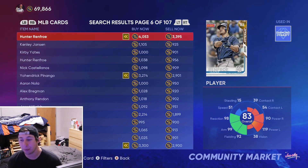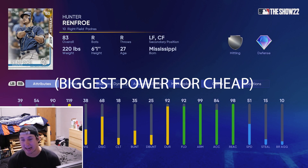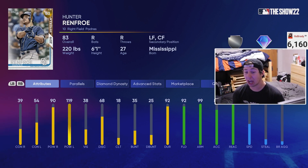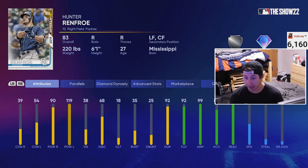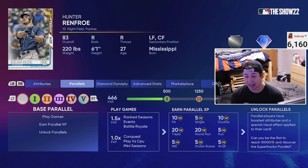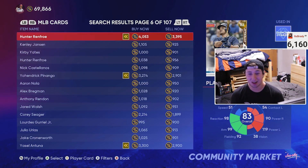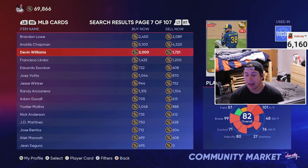At the number three spot, we have our first non-live-series guy — Hunter Renfrow, for about 3,300 stubs. You can get a guy with low contact and big power with amazing defense in right field. You might be wondering why I'm recommending a guy with 39 and 54 contact — the reason is the guy flat-out rakes. I only have 15 at-bats but he's hitting .400. He's got a great swing and big power — he hits tanks. He's lockdown defensively in right field and has big power numbers at the beginning of the year.